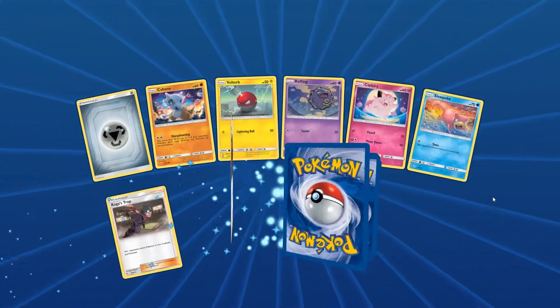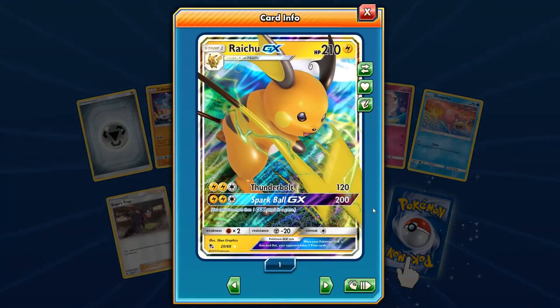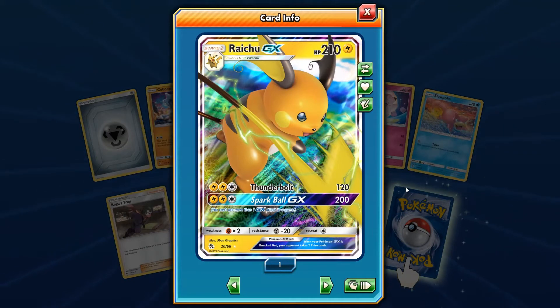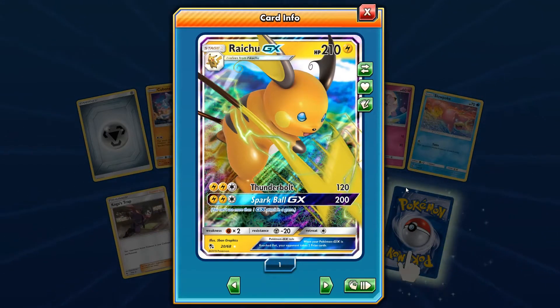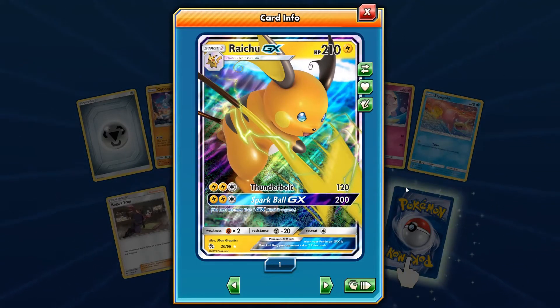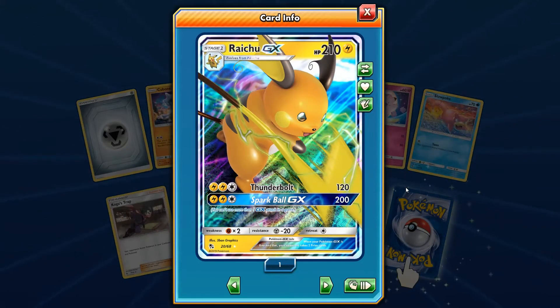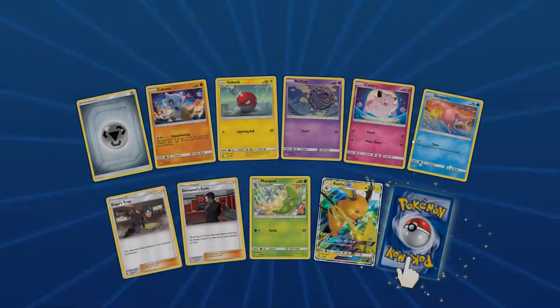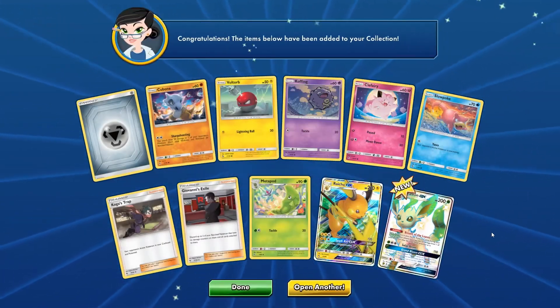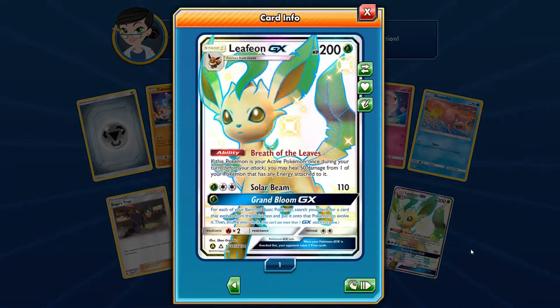The Raichu GX, boys and girls — this is not a bad Pokemon. Single retreat cost, 210 HP, that's beefy for a stage one that evolves directly from Pikachu. Thunderbolt does 120 for two lightning and one standard, and Sparkball GX does 200 for two lightning and one standard. Pretty good attacker, easy to retreat. A double GX unravels — all right, we are starting to high roll!